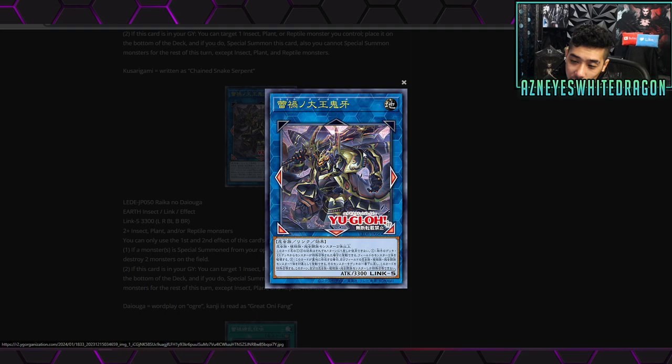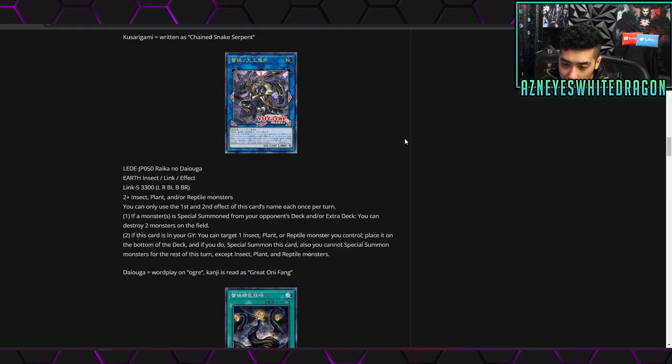Now here's their super mega boss monster — Raika no Dauga, a 3300 attack Earth Insect Link 5. Its link zones are left, right, bottom-left, bottom-right, and bottom, so it has all the good link zones. It requires two insect, plant, and/or reptile monsters. The first effect: if a monster is special summoned from your opponent's deck and/or extra deck, you can destroy two monsters on the field — not 'up to two', so it must be exactly two. The second effect: if this card is in your graveyard, target an insect, plant, or reptile monster you control, place it on the bottom of the deck, then special summon this card — and you can't special summon non-insect/plant/reptile monsters.